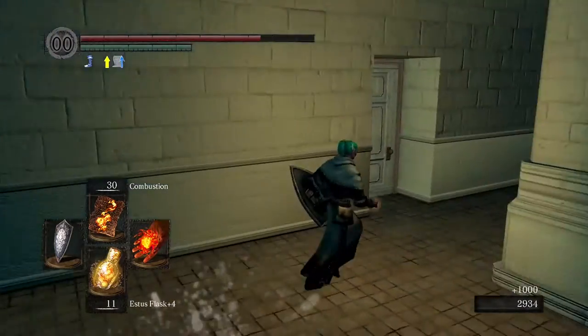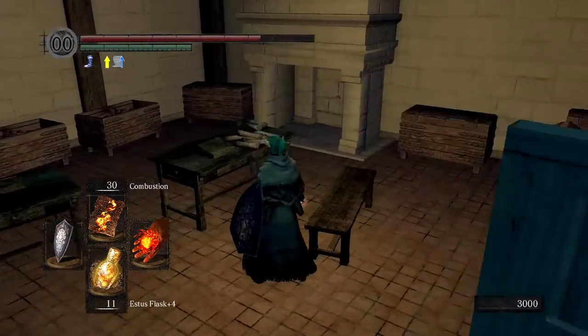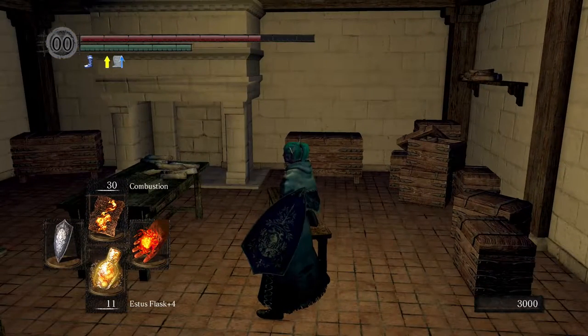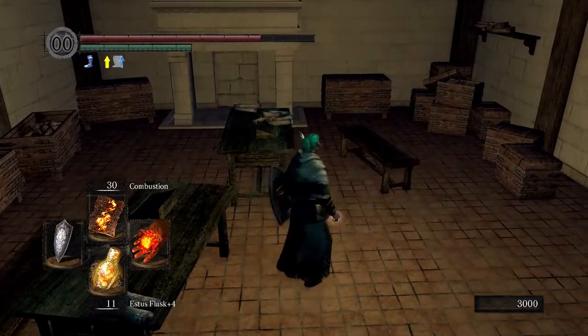So once you've killed him, you're going to want to open this door on the left. It's not locked or anything — you should be able to just open it and mosey on in here. When you first come in here you think, oh, it's empty, I guess there's nothing here.